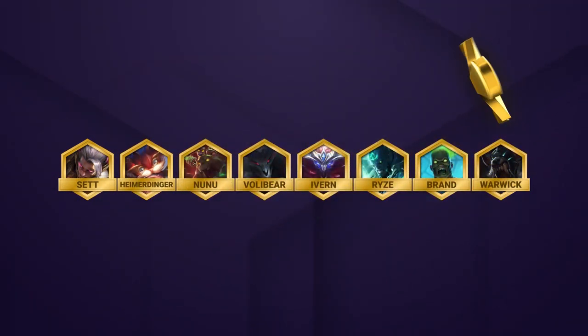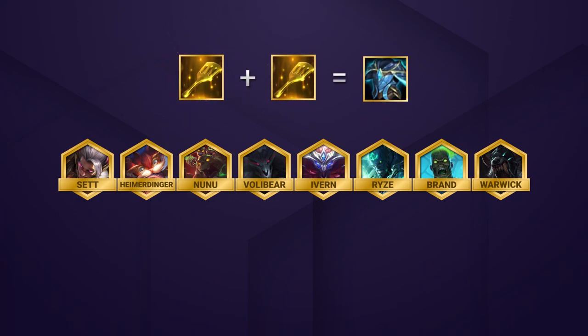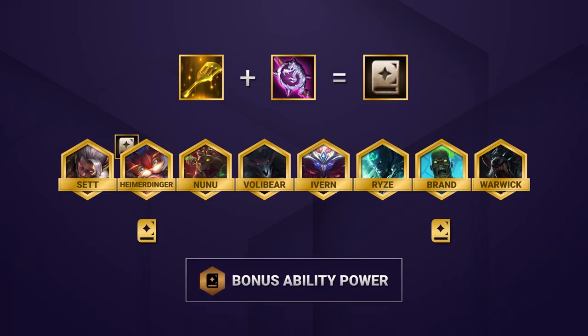Let's talk about your options if you find a spatula. This comp doesn't use them that well, so if you find one early, it's best to craft it for a Force of Nature. If you're stuck with one late, you have a few choices that can round out your team. Spellweaver Emblem on Heimerdinger gives him more ability power. Even still, this item only gives the team Spellweaver 2, so it won't be better than something like Rabadon's or Jeweled Gauntlet.